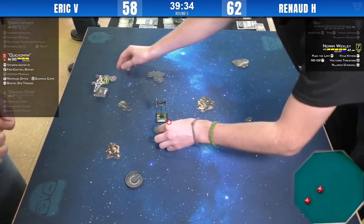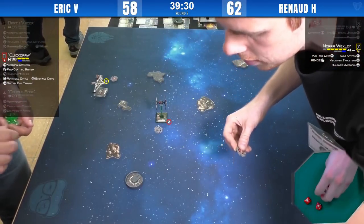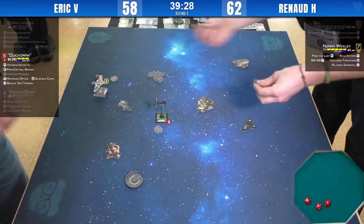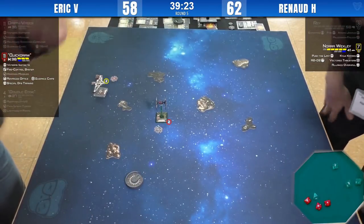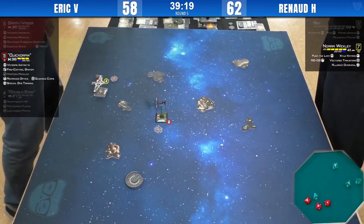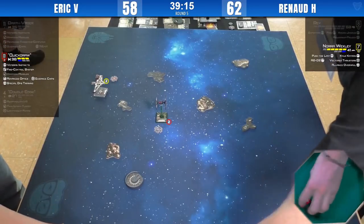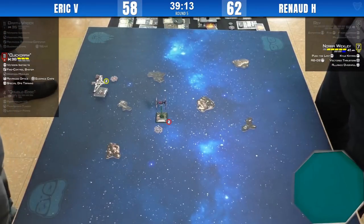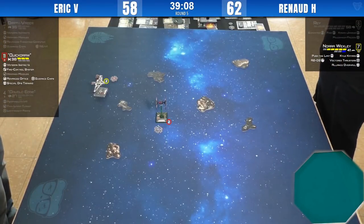Double crits — he's doing it all — hit, crit, crit. Four dice for Quick Draw and the shield is gone. Renaud is doing Empire moves. Only one shield left on Quick Draw. That's a good gamble. Now Quick Draw is just a PS11 ship with Advanced Optics — still scary, but there's no double tap.